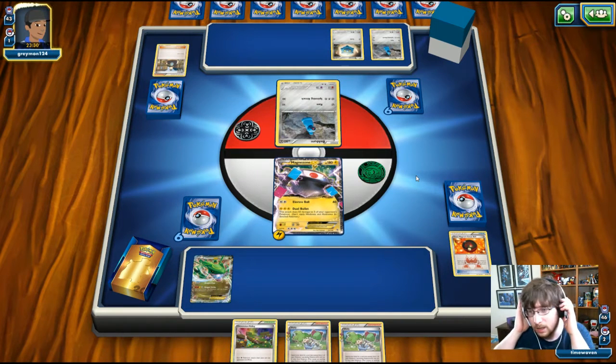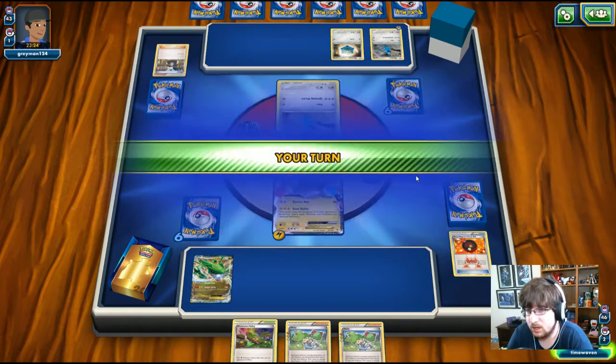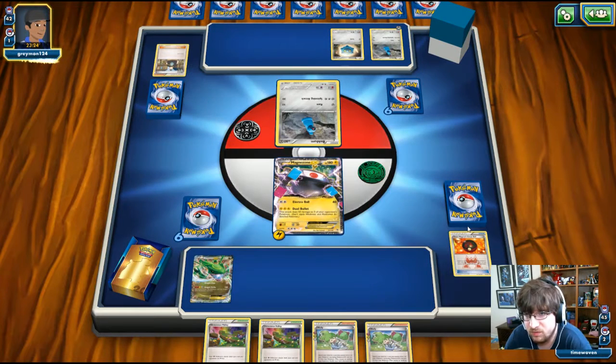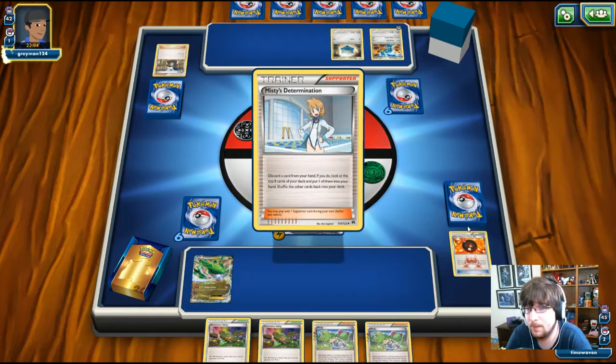A Steel Energy drops onto the benched Beldum — no attack this turn, so we pass. I'm not going to throw up those Dimension Valleys unless he plays a stadium; they're just there to counter what he plays. Unfortunately we have no energy and our hand is not doing too hot. We see a Metang evolve on the bench.